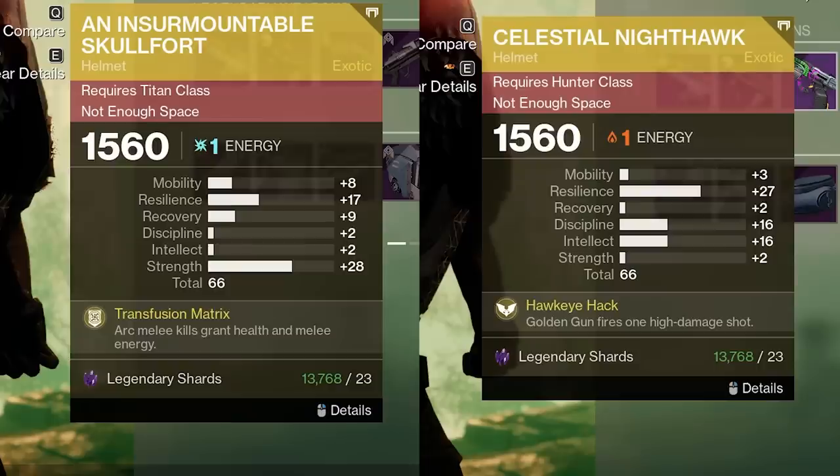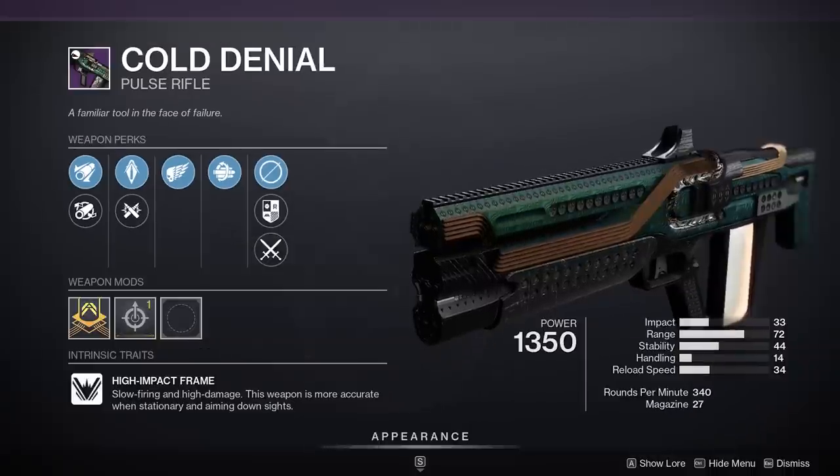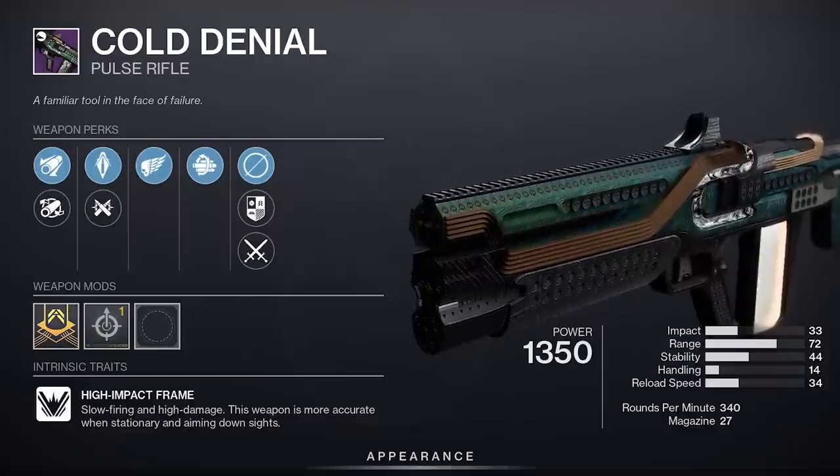High roll on Nighthawk and Skullfort, but kinda weird breakdowns weapon-wise — is that ever gonna get taken care of? Weird masterwork aside, actually a sick roll on Cold Denial. High impact frames kinda counter the healing meta. Grab it.